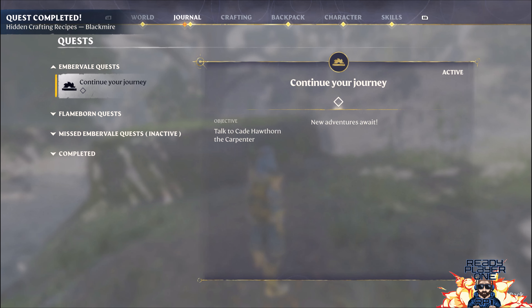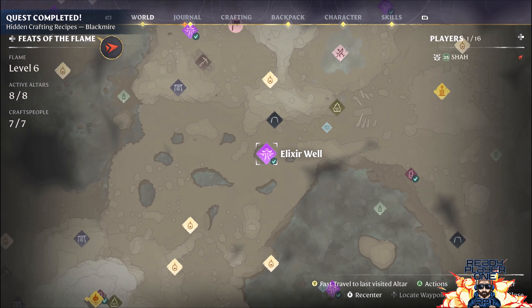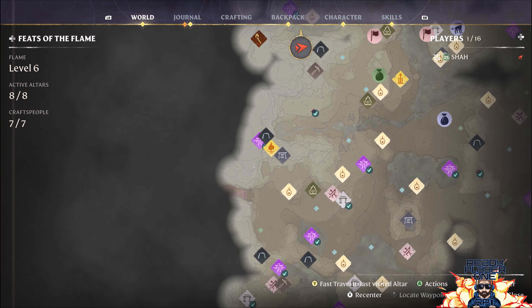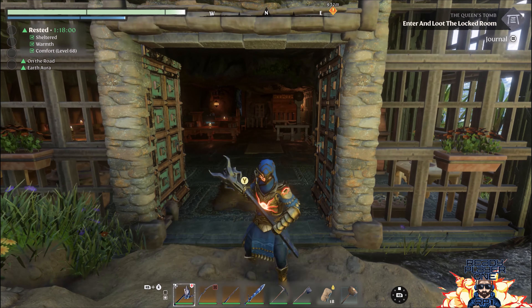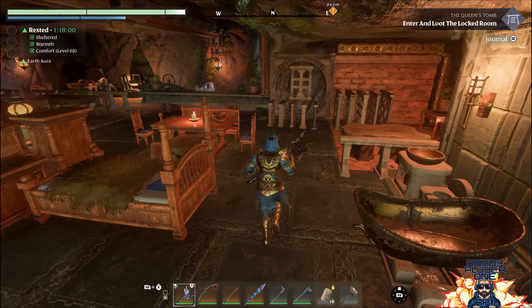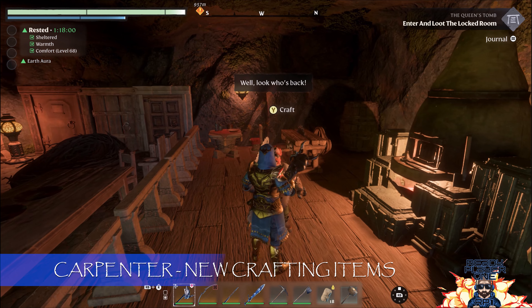All right, so now that we've finished all the missions and got all the music pages and done everything that is included with the new update, we can get back home and check out all the new music pages and all of the new items that are available for us. So for the first of the changes, we're going to check out a couple of things that have changed in terms of crafting.